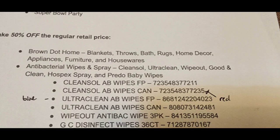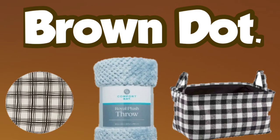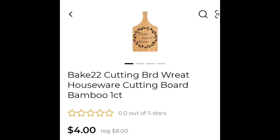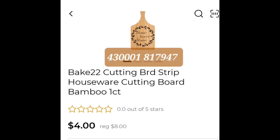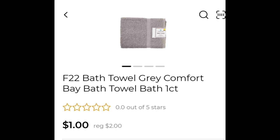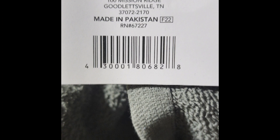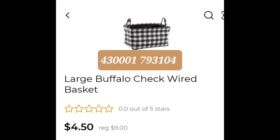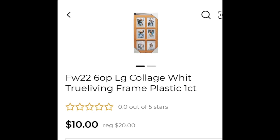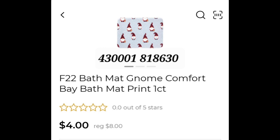We're going to start with Brown Dot first and then we'll go into the wipes. Brown Dot will be 50% off — this is not an additional 50% off. Get the things you'd like because you can get easily carried away today. There's lots of coupon specials and lots of deals. Brown Dot also has towels for only $1, and blankets that are $8 or $4. Check out Brown Dot for really good home items — pictures, frames, and don't forget the rugs.